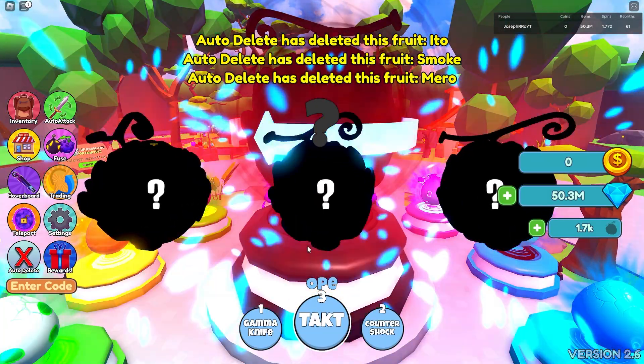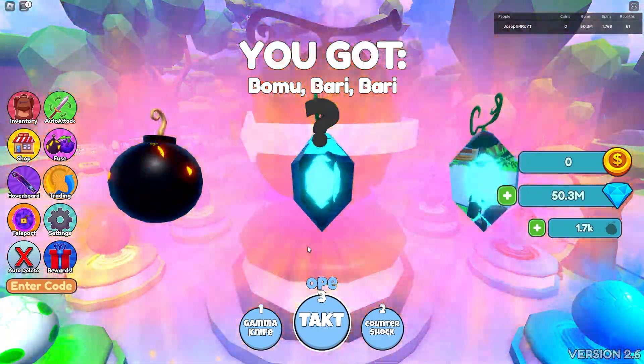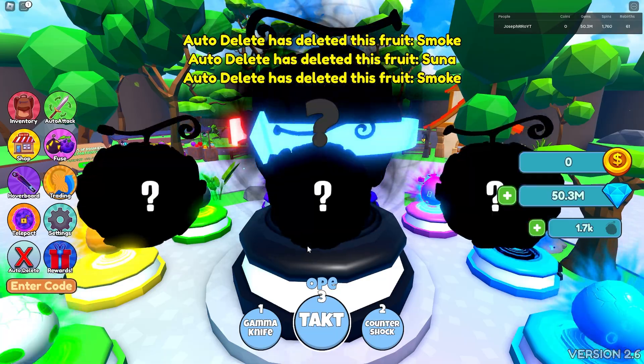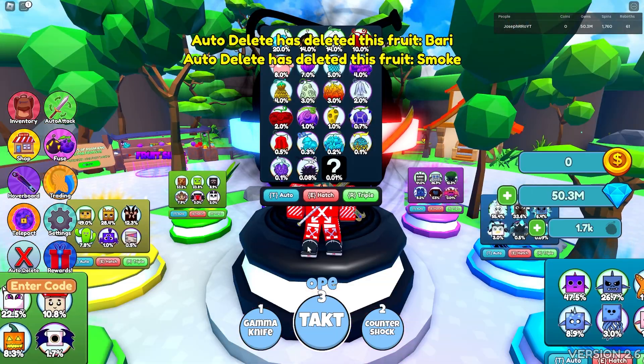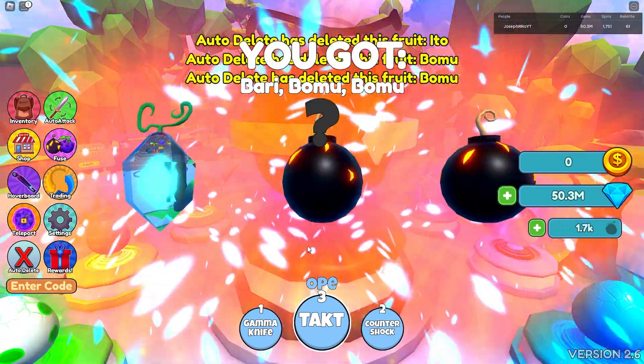We got Ito but I'm deleting it because I already have level 3. Oh, another Zushi! And Magu, Magu, Magu — good, we can make a level 2 Magu now.